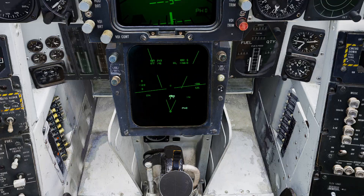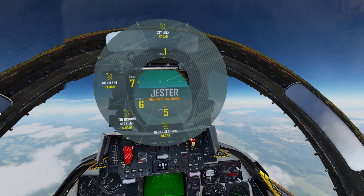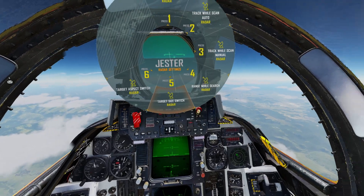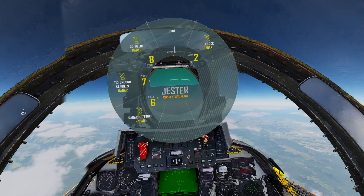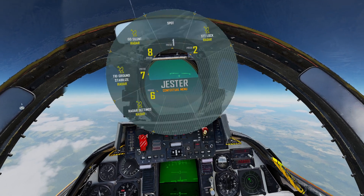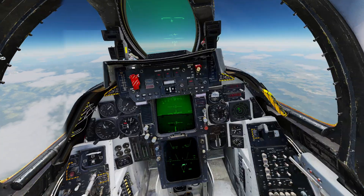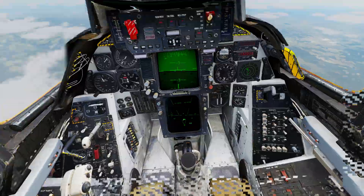Because everything is so overlapped, you can either get used to reading it like that, or you can tell Jester to change the TID range just like normal — if he would let you. Sometimes your options go away, so you kind of just have to go with the flow. I generally just get used to reading it on the display, even though they're overlapped.